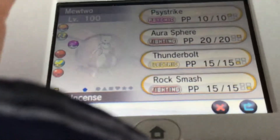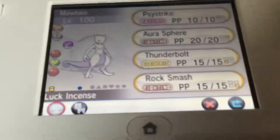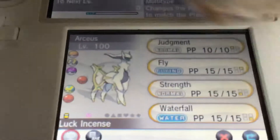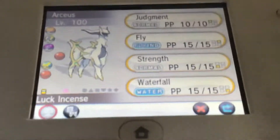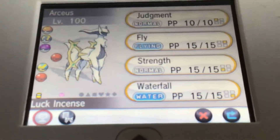My third Pokémon is a level 100 Mewtwo with Psystrike, Aura Sphere, Thunderbolt, and Rock Smash. Then we have Arceus — however you want to pronounce it — with Judgment as his special move, Fly, Strength, and Waterfall.